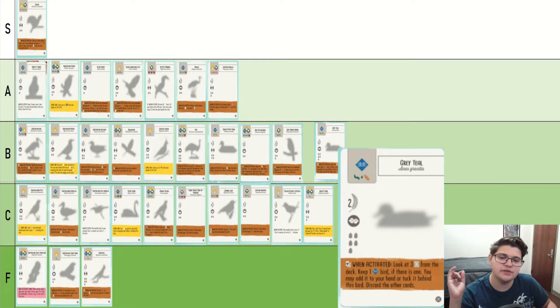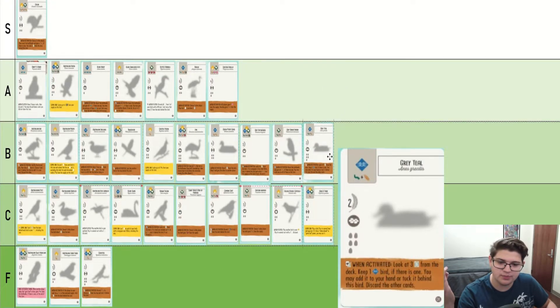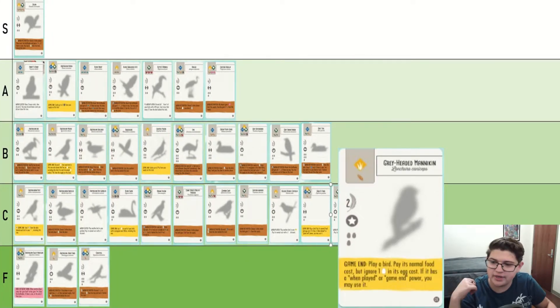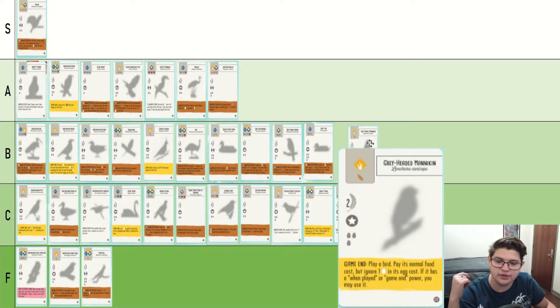Gray Teal — it is sifting draw or tuck, and that's not bad. It's definitely pretty solid. I would say up here. Gray Warbler, just another one-egg discount bird — down C tier. Gray-Headed Mannikin is a lot like Gold's Finch but with a one-egg discount, though it is one less victory point, same cost. Very similar effects. I'm going to put it in the same spot.